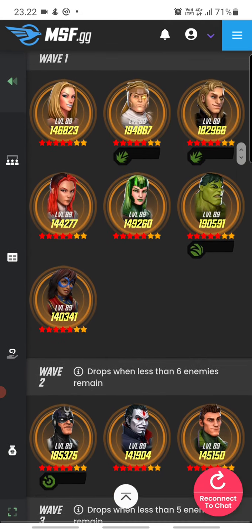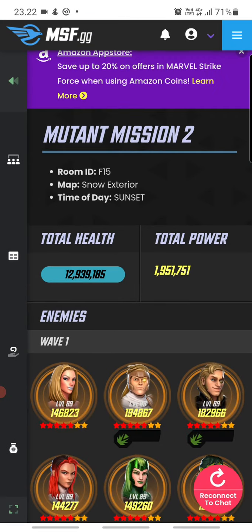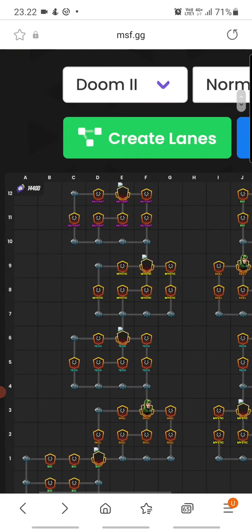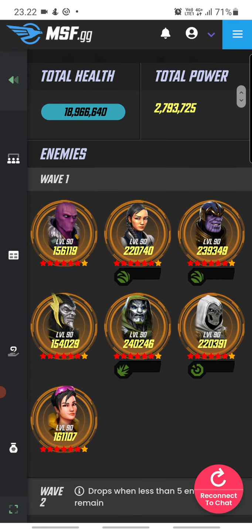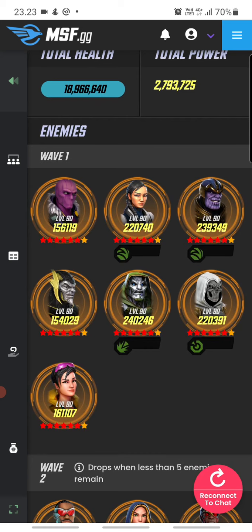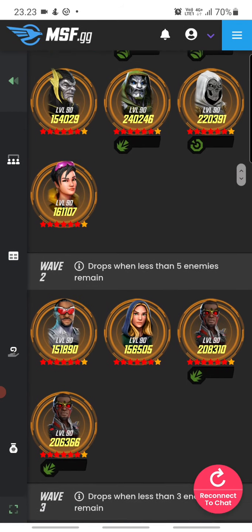That was the second mutant node. Now the mutant boss note. Zemo and Taskmaster give them a lot of control, along with Jubilee, Kestrel, and Doom. You need to control the board but also understand that if you don't deal with Doom quickly you'll die fast. Thanos is waiting to taunt and laughs at your future attacks while his allies keep Doom alive.